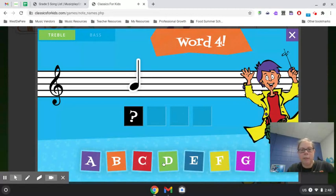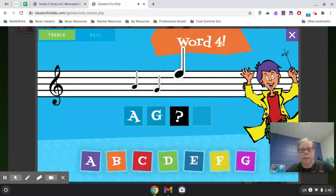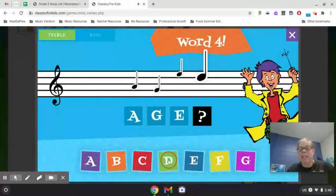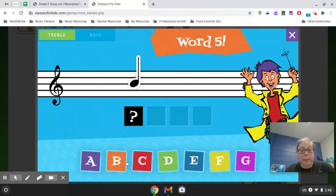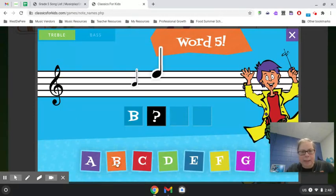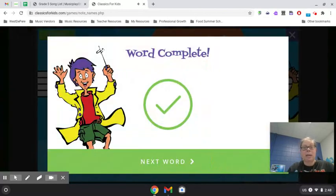Next word. I wonder how many times it'll go. Here we go. A, G, E, D, D — Aged. There is some good aged cheddar cheese out there — just means it got a little bit older. All right. B, E, A, D — Bead. There's a lot of bracelets made out of beads.